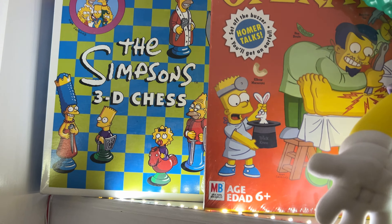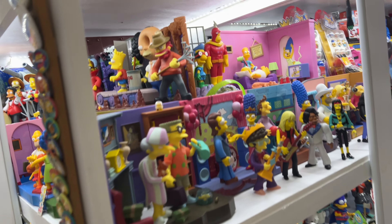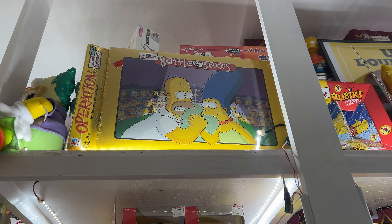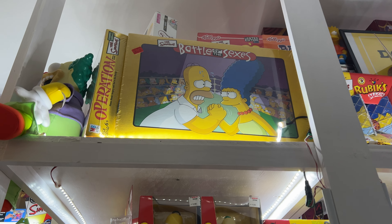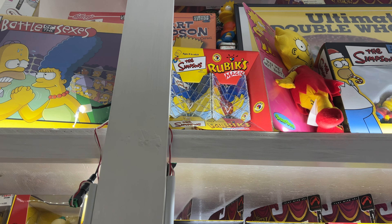We get a lot of Clue, we get a lot of Monopoly. These are two licenses that get used a lot for character board games. So I like it when we get the weird ones. Up here we have another example — Battle of the Sexes, done in a Simpsons style. As well as this unusual Rubik's Cube called Rubik's Magic. That's a puzzle as far as I'm concerned. Sure as hell puzzles me.